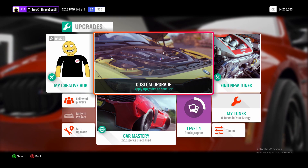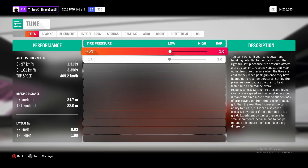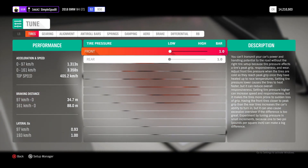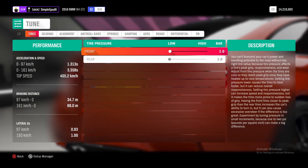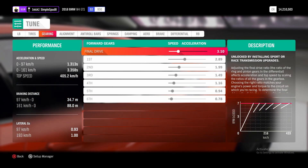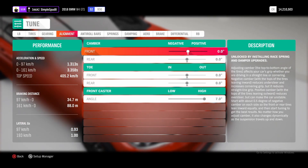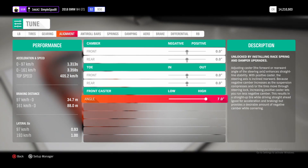So now that we've upgraded our car, we can come into the tuning menu. I'll first cover the metric tune and then show you the differences for the imperial tune, which include the tire pressures and springs. For the tire pressures you'll want 1.0 bar in both the front and rear. Then if you come over to gearing, you want to change your final drive to 3.10. In alignment, change your front and rear camber angles back to 0 degrees, and the front caster angle can come up to 7 degrees.